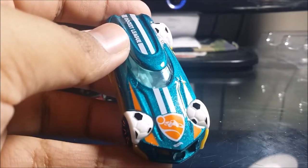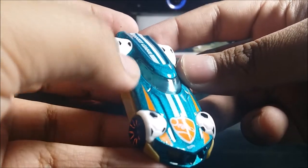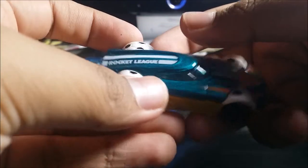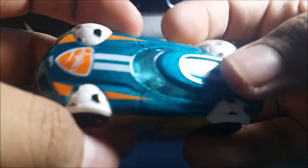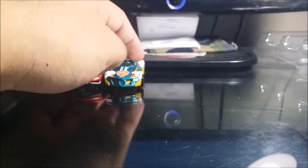Octane is like the main car of Rocket League — like the main logo car. Pretty cool and awesome. I think the colors are gold, white, orange, and aqua green. You have the Rocket League logo right here on the side. Got some detailing on the back, a little bit of the inside of the car. Yes, it does work pretty well — I do like it a lot.